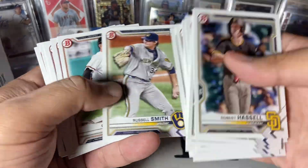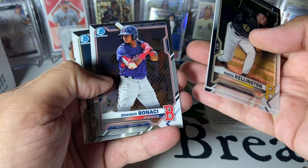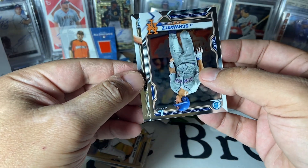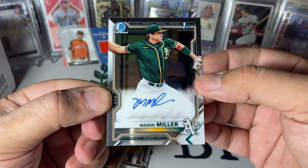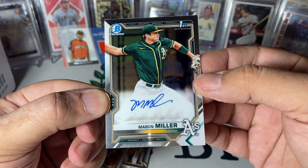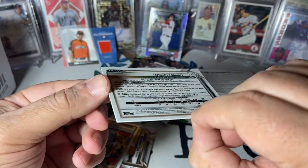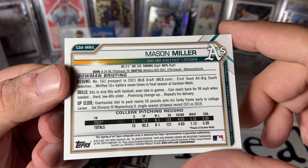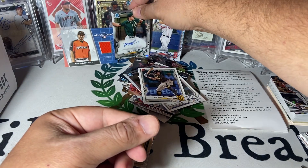Jackson Merrill — big on him, he's good. Killington Matos, Brainer Manacci, Bubba Chandler, JT Schwartz. And do we have an auto? Oakland — I can't remember who was on Oakland in this product. Mason Miller! Funny story — bought this guy in seven or eight different breaks, case breaks, including a 10-case break, and struck out every time. The reason is my friend's son pitched with Mason in college. Finally got one. He's a relief pitcher at best, but still kind of cool for the PC.